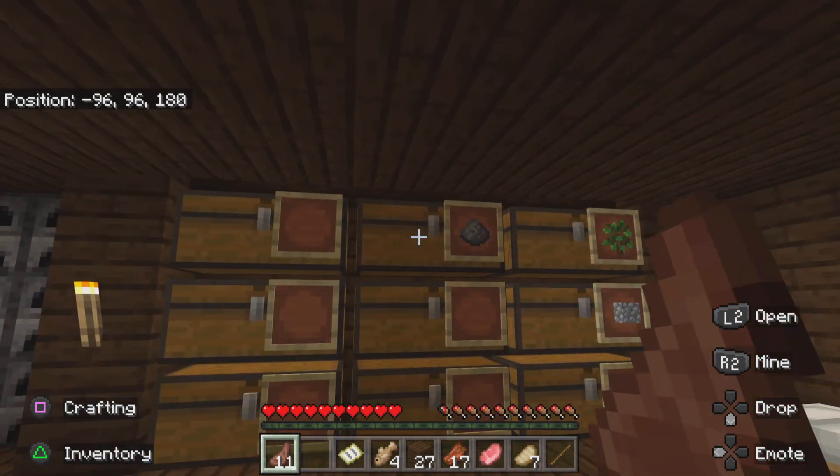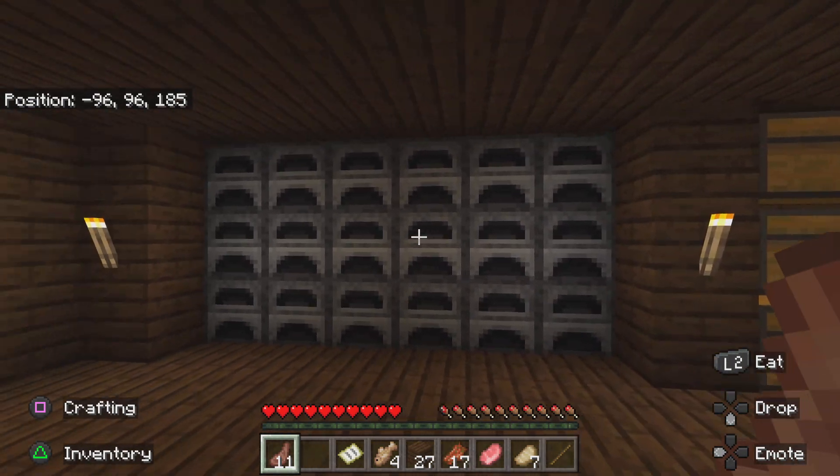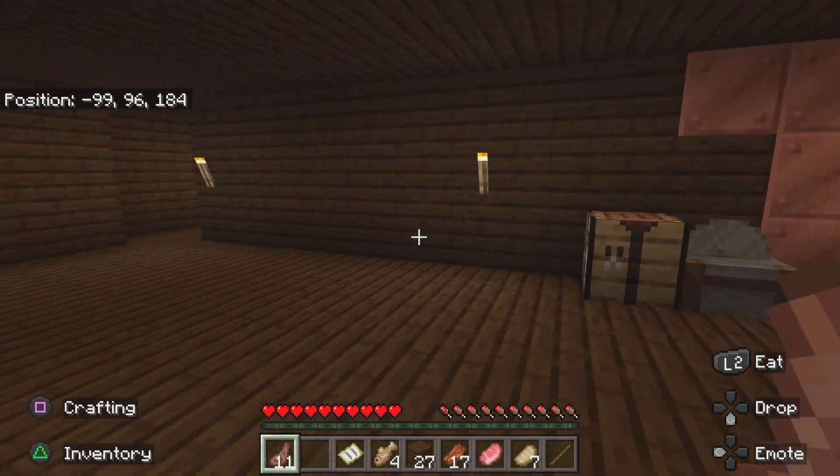We have our storage over here where we can keep all of our stuff, and we have loads of furnaces over here so we can smelt a lot of things. And then we have some other essentials over here.